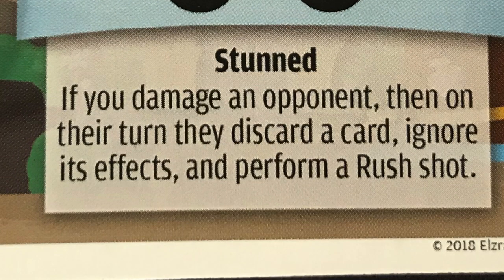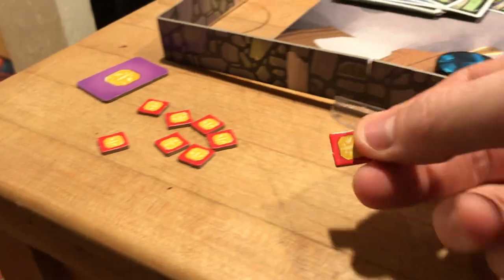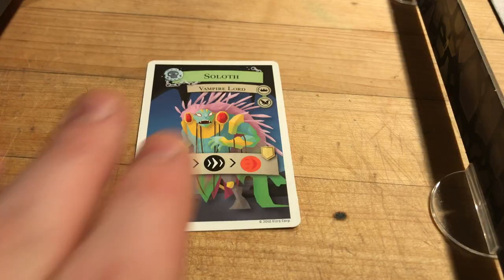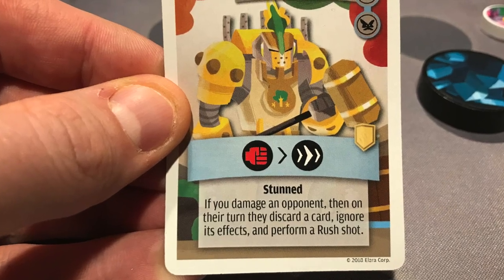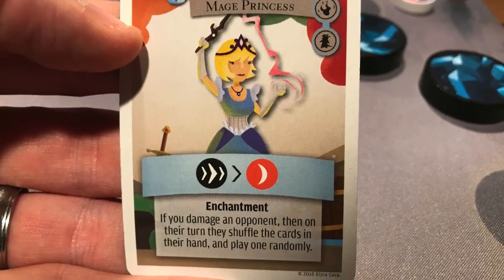Once the shot is performed, you resolve any text on the card. These can have a wide variety of effects, from drawing additional cards to stealing life from an opponent. Furthermore, some cards have armor symbols. Once played, these cards are reserved face up off to the side and can be discarded during future turns to fully nullify the damage from a shot. Typically these are reserved for larger critical attacks or cards whose effects state 'if you deal damage...' but they are helpful in a variety of circumstances.